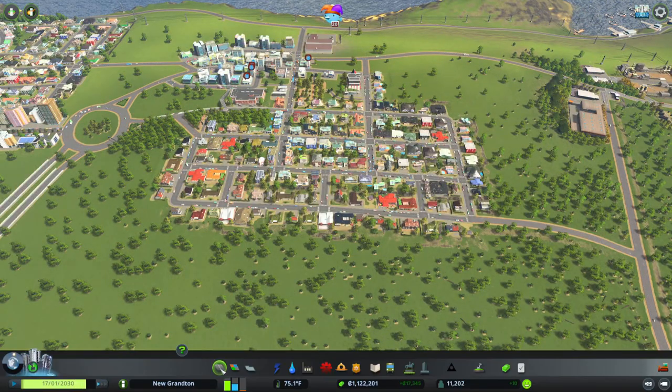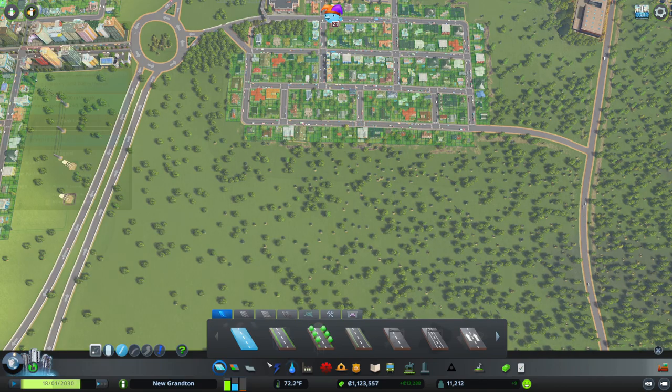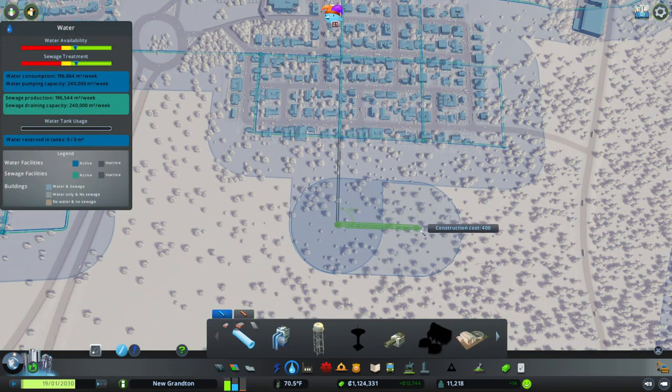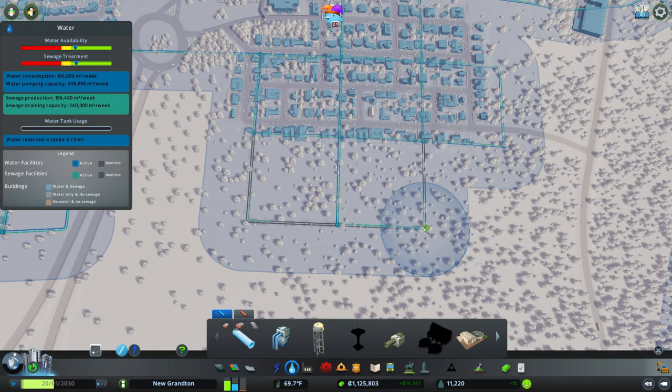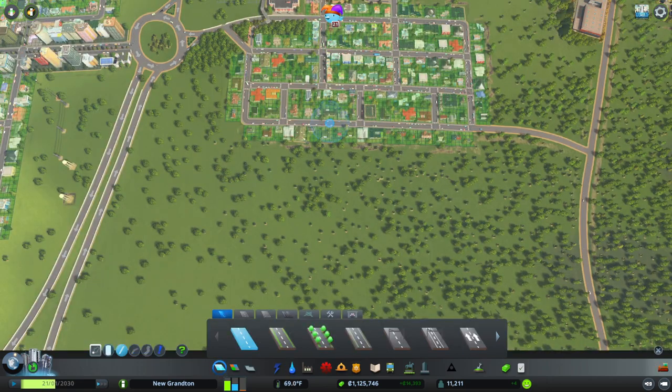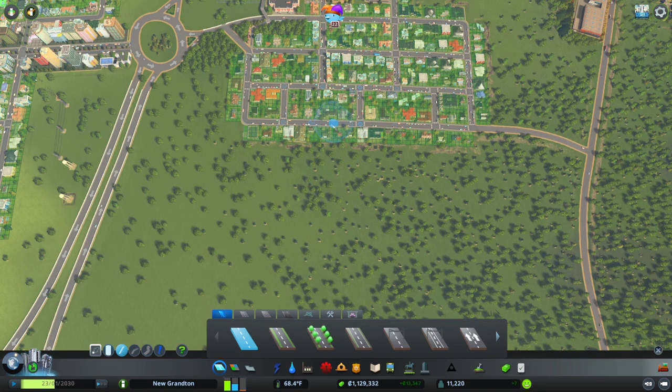We need more people — we have so much demand for residential. How do I want to expand from here? Let's start off with the water. That should just link up like that — 440 straight across. Let's get some houses in here. We need to build some roads. I'm going to go with this far out, go all the way across. I might do something different for this. I'm going to bring this out from here on both sides.